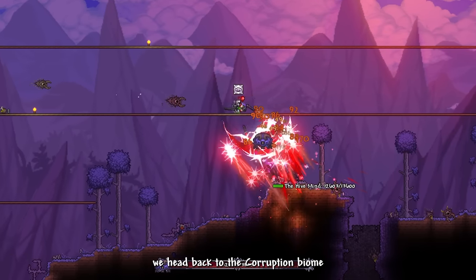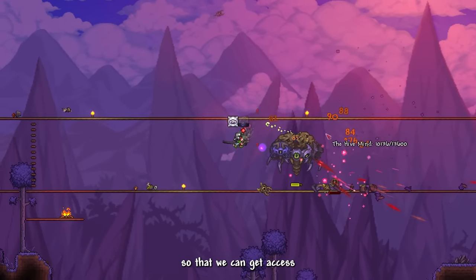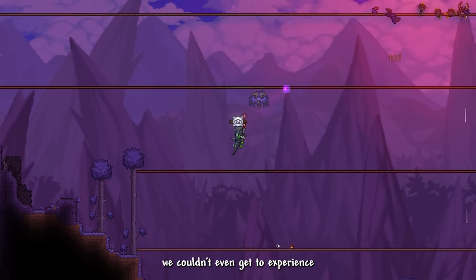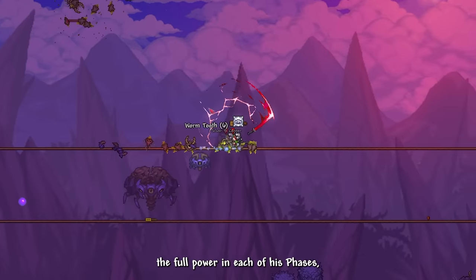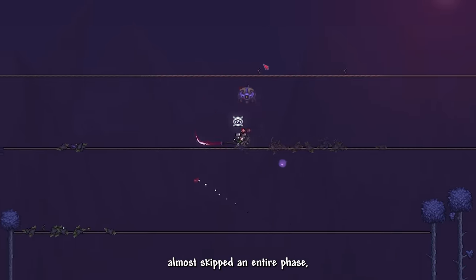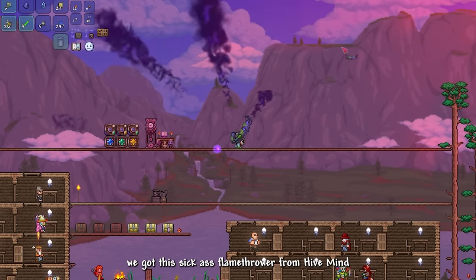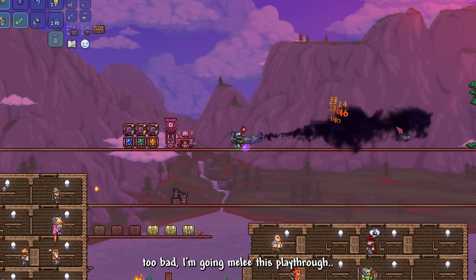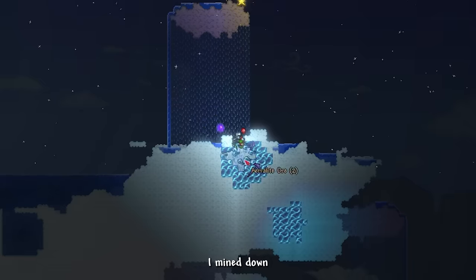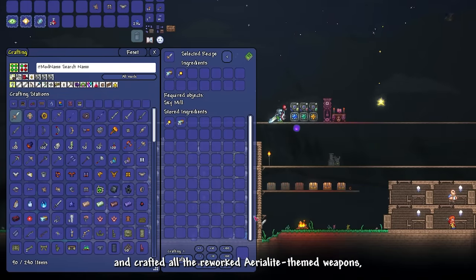We head to the corruption biome to fight the Hive Mind. We just need to defeat this disgusting blob to get access to mining aerialite ores. Hive Mind wasn't a problem at all — our combo was so powerful it basically skipped an entire phase. We got a sick flamethrower from Hive Mind, but I'm going melee this playthrough. Now we mine aerialite ores from the Sky Islands and turn them into bars.